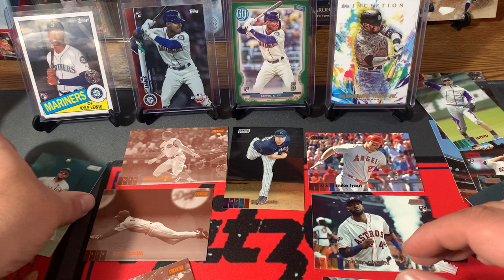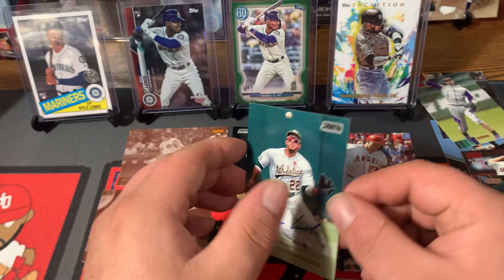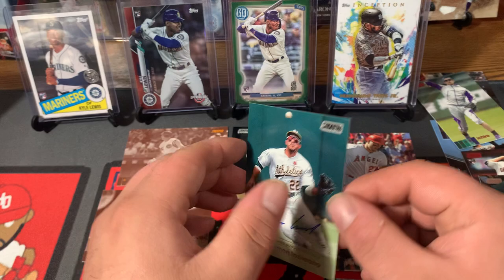There it is — the retail box. Let me show you the Laureano. Certified auto, on card, not numbered. It is a nice one. Let us know what you think of the retail display box. Show some love to the channel, let us know your favorite pull, and we'll catch you. Peace.